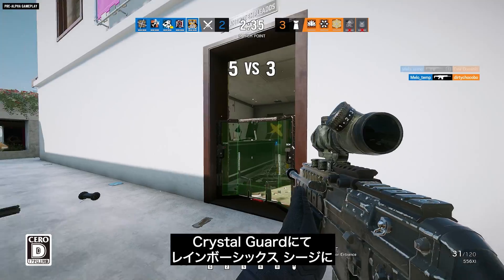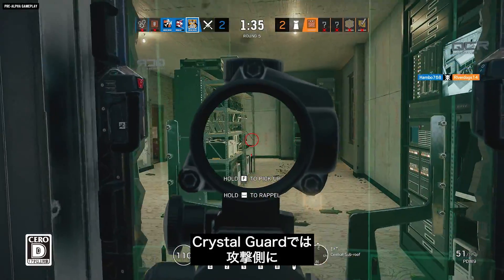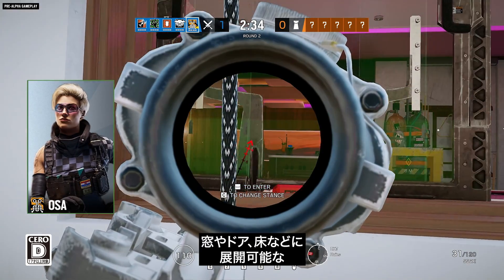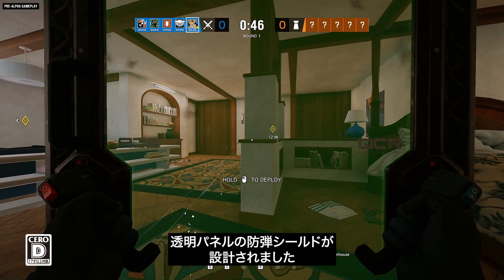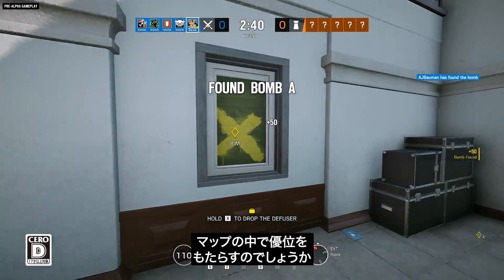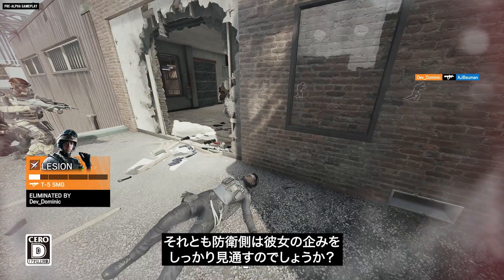Rainbow Six Siege is introducing some new hardware with the reveal of Crystal Guard, and it's giving the attackers a chance to do some constructive redecorating. A new operator named Ossa has designed transparent, bulletproof shields that she can deploy in windows, doors, or the middle of the floor. Can she give her attacker allies the power to reinforce a position and turn the map to their advantage? Or will the defenders see right through her plans?